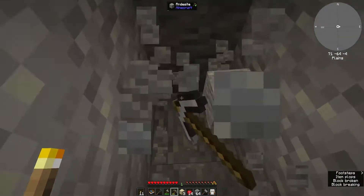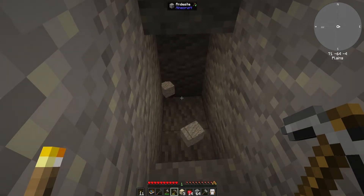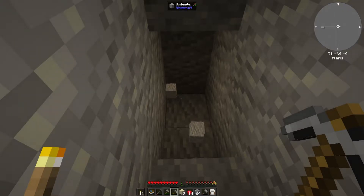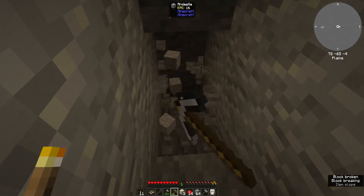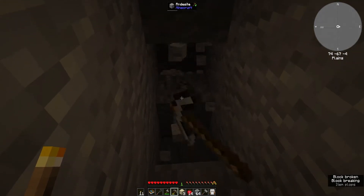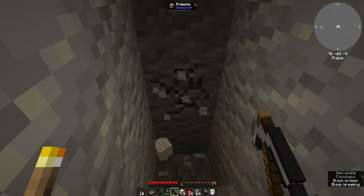I should be able to mine deep slate with stone, right? There's something in here - I'm assuming these are dungeons or something. We'll just keep on going down. We're going to try to get deep slate and not pay attention to that stuff. We're at Y level negative 66, started getting andesite at negative 52, so we should be getting close to deep slate.